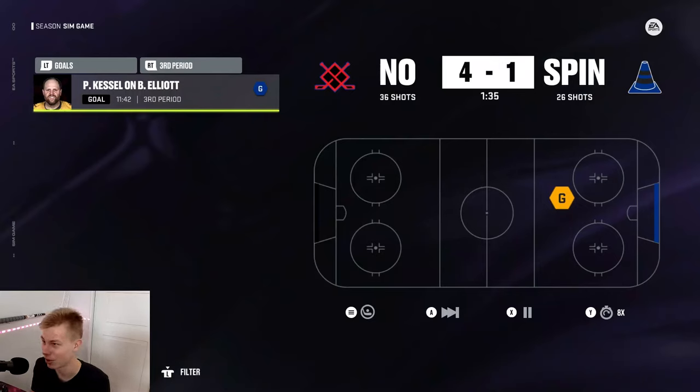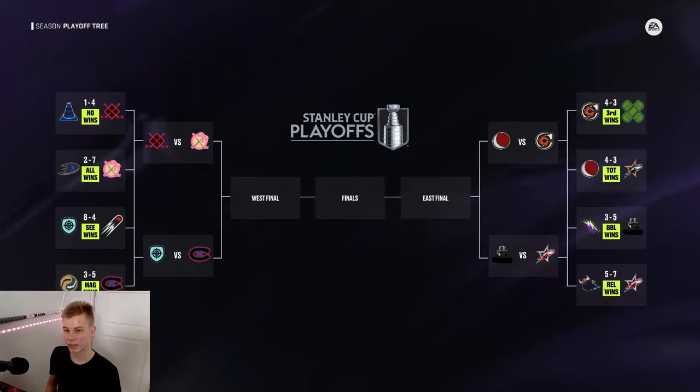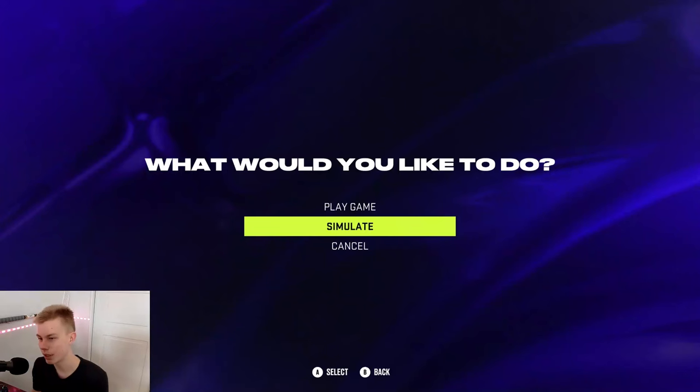The second round is the final round in this qualifier — everyone who wins advances to the top 16 of the whole tournament. The matchups are: All Alone against No Contest, Seeing Eye against Magnetic, Total Eclipse against Third Eye, and Born Leader against Relentless. The winners of these games will go to the top 16.